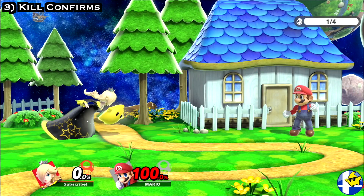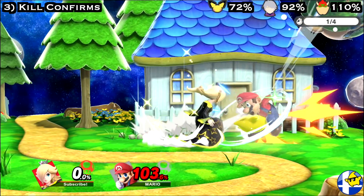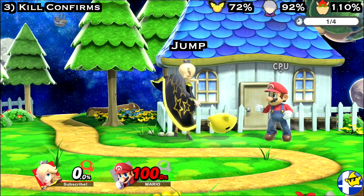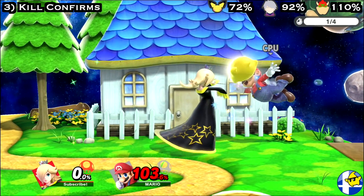If your opponent is near the ledge before attempting this, it may be even better to cancel your Nair into a wavedash forward, which can hit confirm into a Rosalina forward smash. To do this: input a dash attack, then immediately input a jump, then input a wavedash diagonally forward with the grab button within 3 frames.